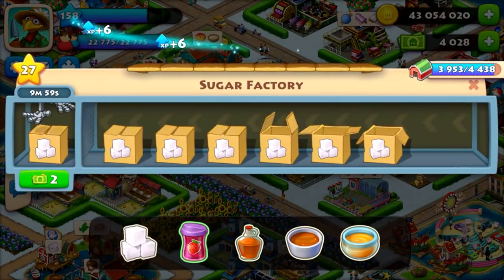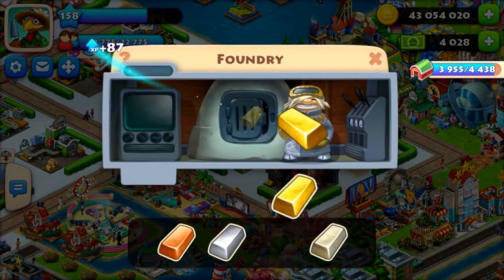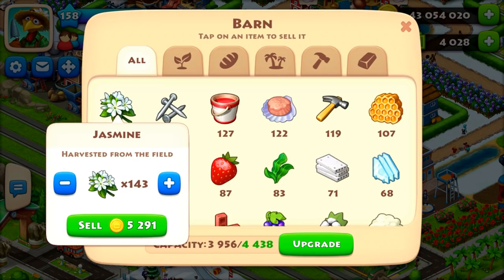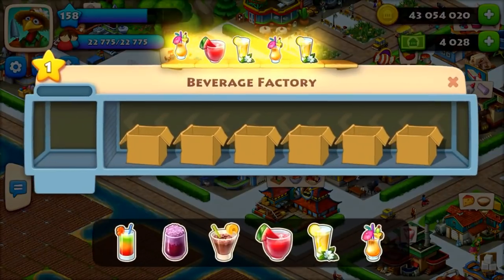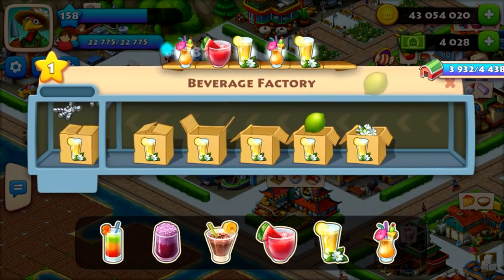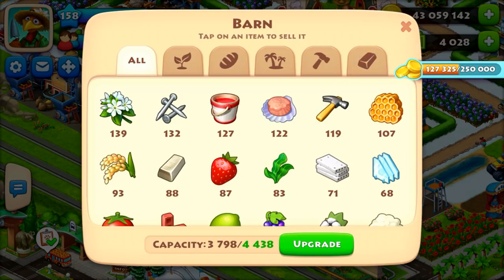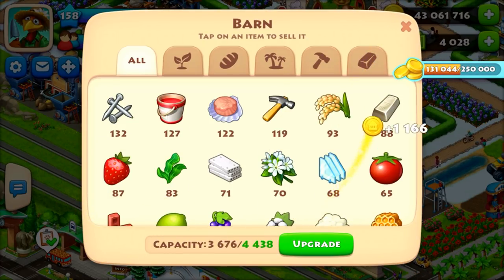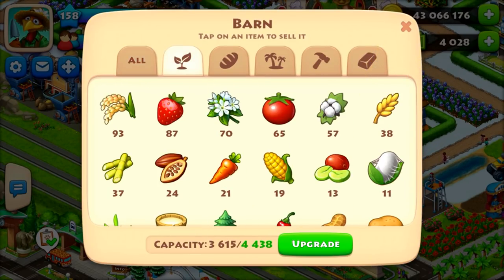The maximum number of balloons you can have in your town is 30; any extra balloons won't appear until you collect existing ones. The sixth way to get coins is by selling products directly from your barn, or selling decorations — you can sell almost everything except factories and community buildings. I sold 139 jasmine and got 5143 coins.